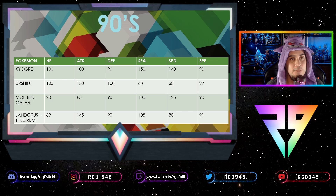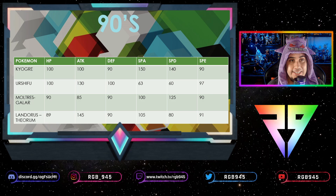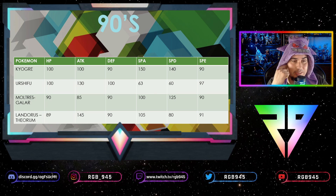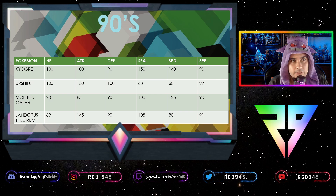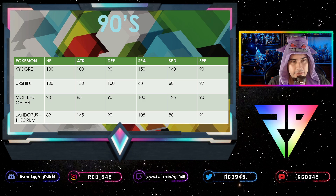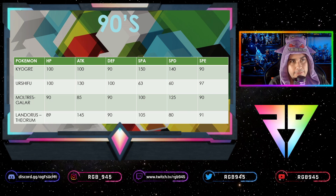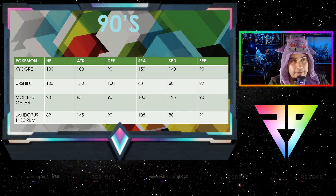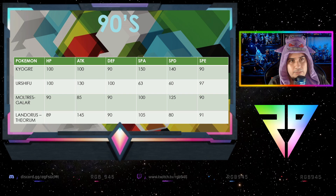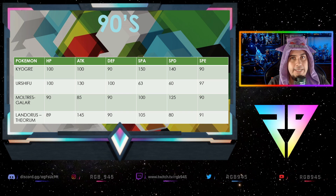The 90s tier includes Kyogre, Urshifu, and Landorus. Kyogre's speed is 90 and it typically runs Water Spout — it wants to attack first. Maxing its speed and giving it a speed-doubling item or setup is important to consider. Urshifu is out there to outspeed Moltres and can survive hits in Dynamax form thanks to 125 special defense and 90 defense. Landorus is pretty much max attack, max speed — you want to attack first to avoid taking damage and maximize moves like Max Airstream, which boosts your speed anyway.